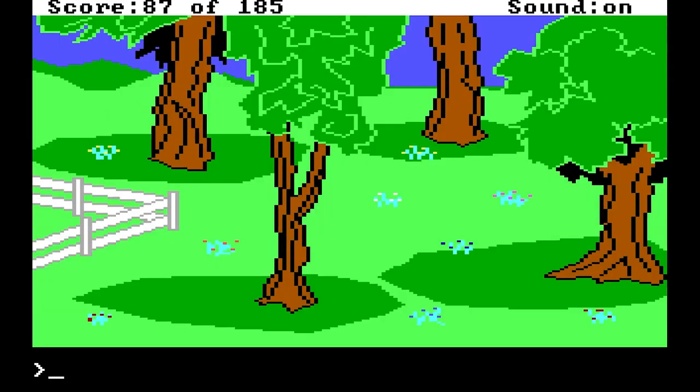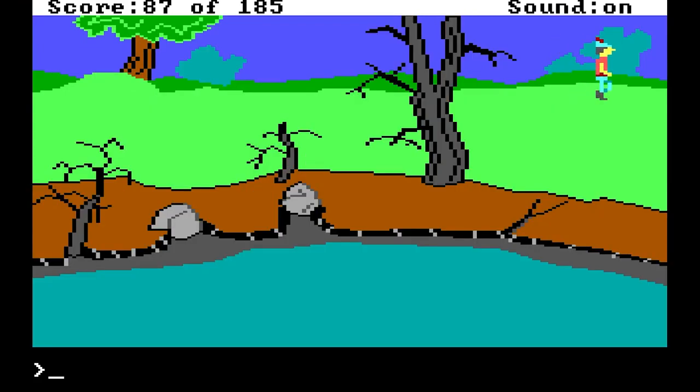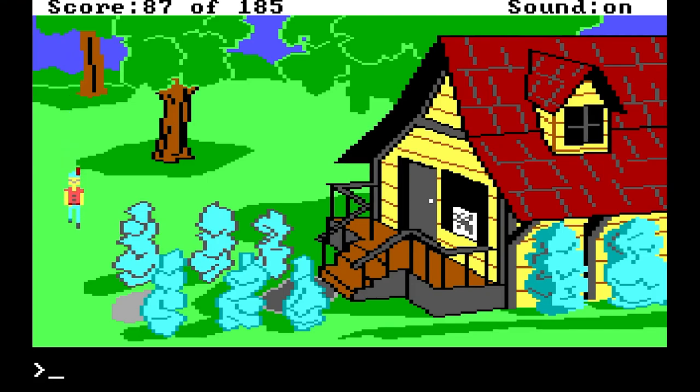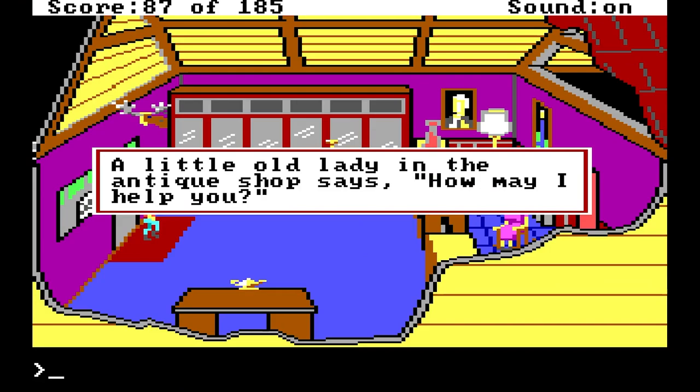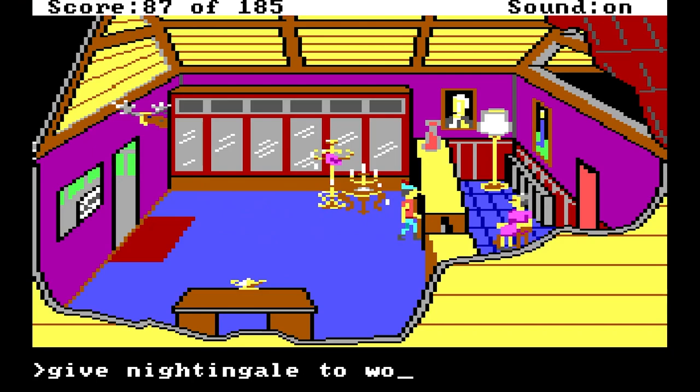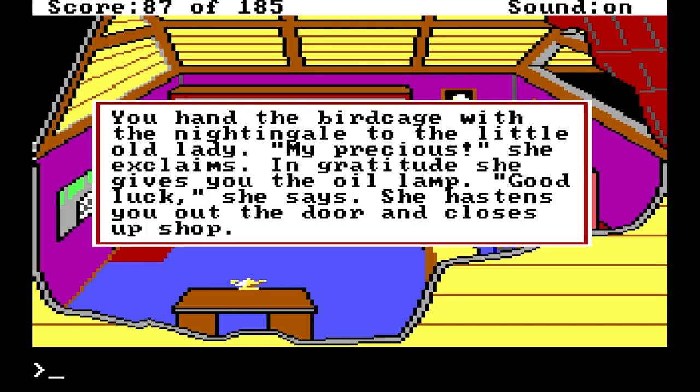All right, so now we can go back to the shop and get our oil lamp. Such a beautiful and vivacious area, except for the strange poison swamp in the middle of it all. A little old lady in the antique shop says, "How may I help you?" I have returned with your bird. You hand the birdcage with the nightingale to the little old lady. "My precious," she exclaims. In gratitude, she gives you the oil lamp. "Good luck," she says, and she hastens you out the door and closes up the shop.